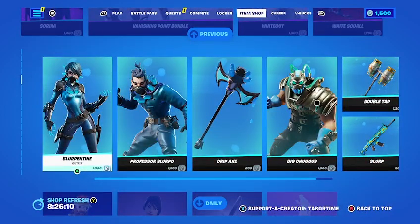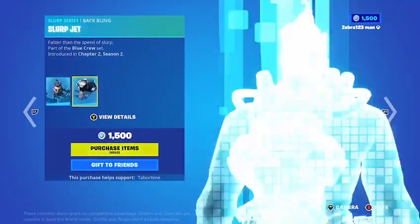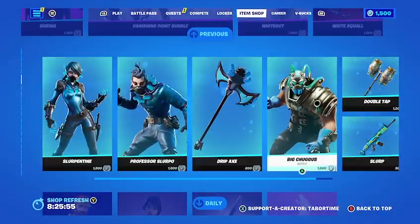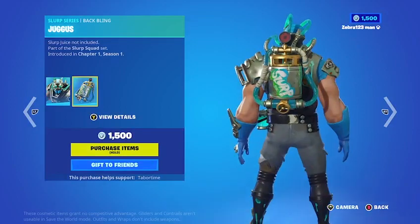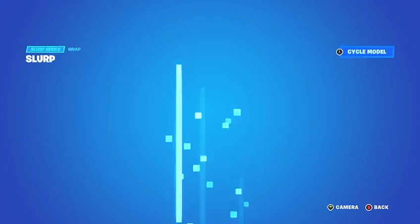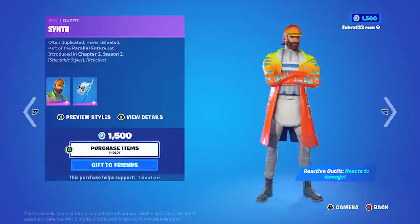The Slurp stuff is back. We've got the Slurp Tine skin with the Blue Heart back bling, the Professional Slurpo with the Slurp Jet back bling, the Drip Axe pickaxe, Big Chuggis — a cool skin I like a lot — with the Chuggis back bling, the Double Tap pickaxe, and the Slurp wrap.